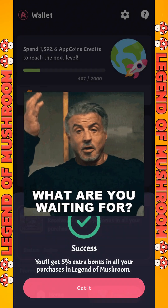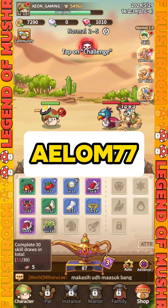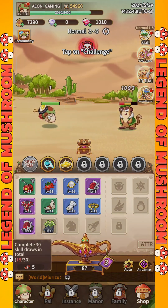Thank you Aptoid. So what are you waiting for? Download Legend of Mushroom now using my link and code ALUM77, and get this best offer as soon as possible. Now let's go back to the video.